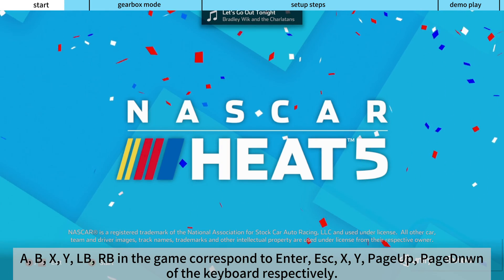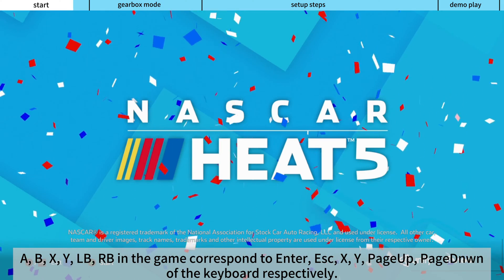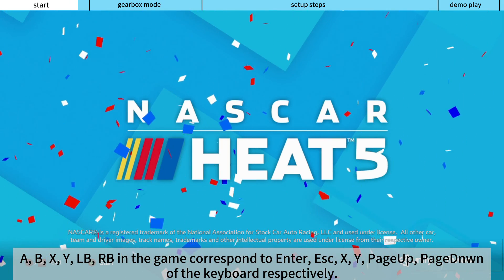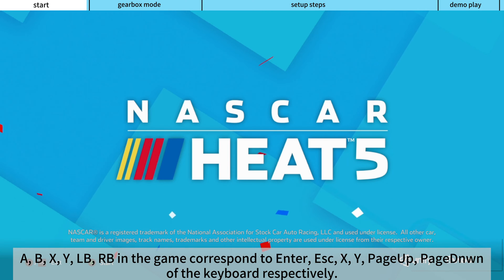The buttons A, B, X, Y, LB, RB in the game correspond to Enter, E, S, C, X, Y, Page Up, and Page Down on the keyboard respectively.